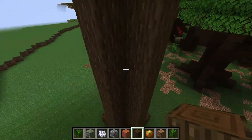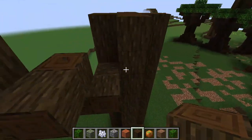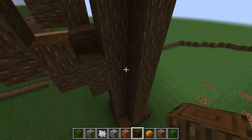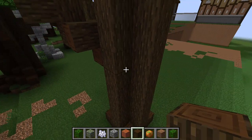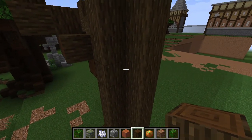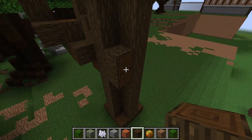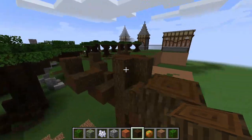And then I go about four blocks below the top and build the branches, bringing them up like so. Note that I do not build all eight possible branch directions — like here, I skipped over one side of the tree.